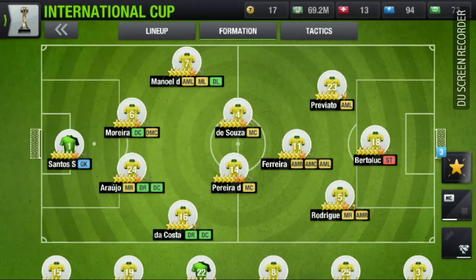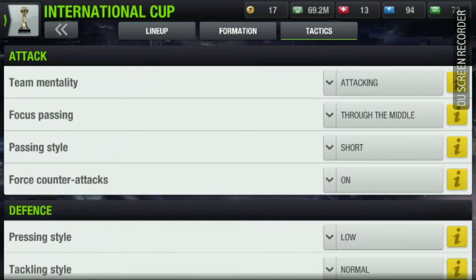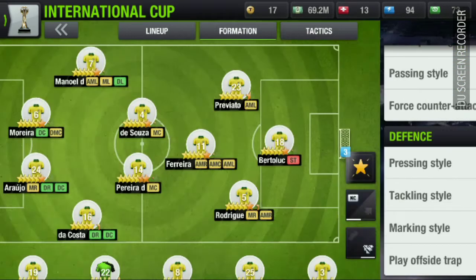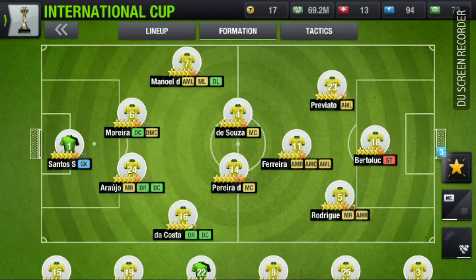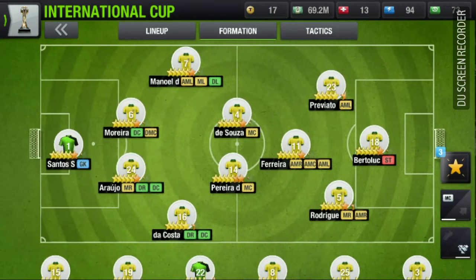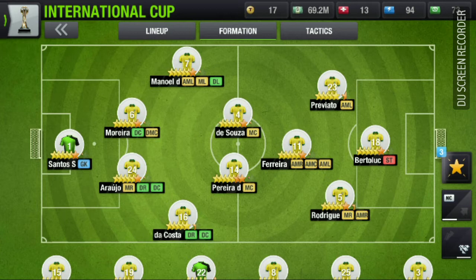Passing style is short because every player can pass to the next player and they are not far apart — that's why passing is totally short. I am going with force counter-attack. Press style is low because we don't have to press too much as we are balancing both attack and defense.